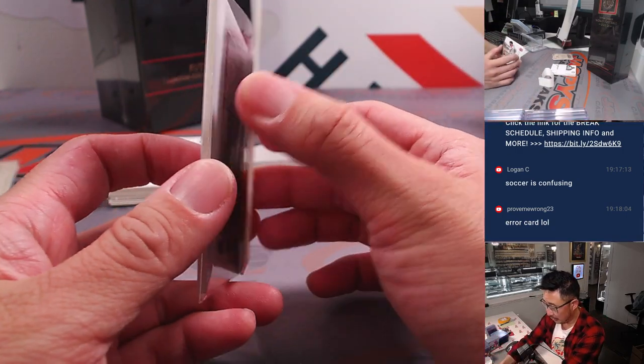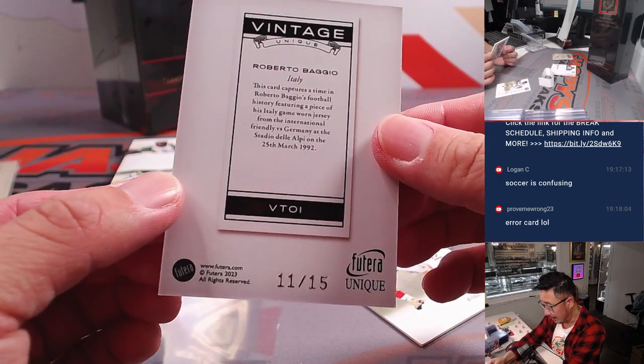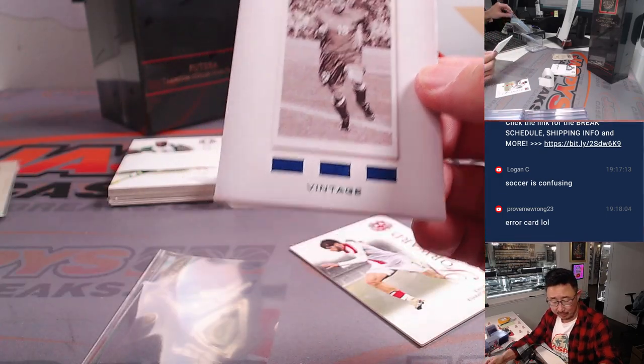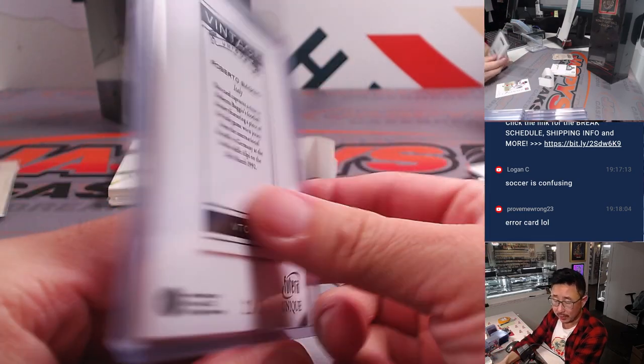And you'll get this Georgian as well — 3 out of 55. And then we got Roberto Baggio, Forza Azzurri, 11 out of 15. You may remember him blasting it over the crossbar in the World Cup in the mid-90s. Letter R — that'll be for Tristan.